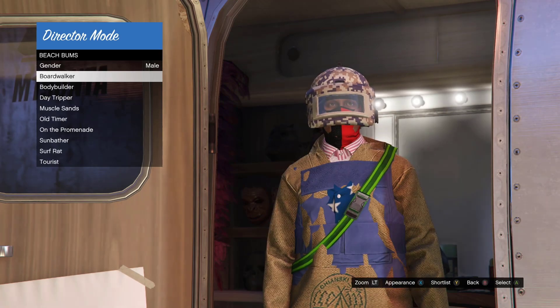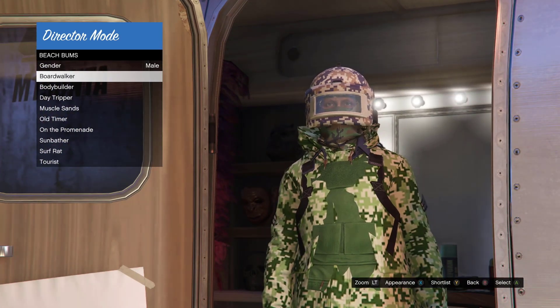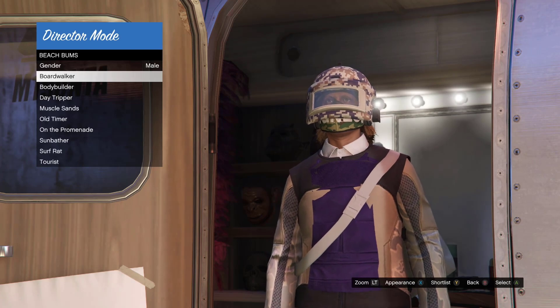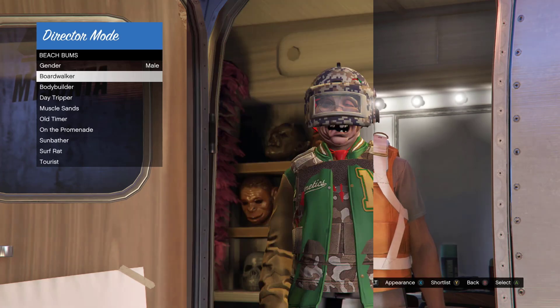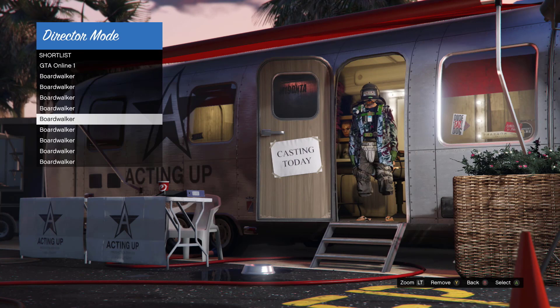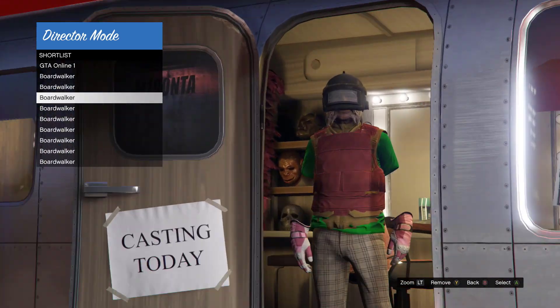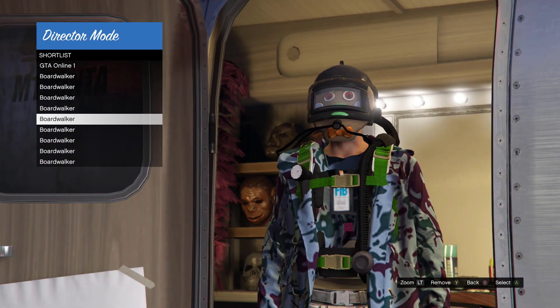If you hold LT it will be easier — you can zoom in and see your Christmas mask. Once I've bookmarked the outfits with the Christmas mask, from here you just want to select one of these outfits and walk around in director mode for about 30 to 60 seconds — as long as you stay more than 30 seconds, that'll be fine.